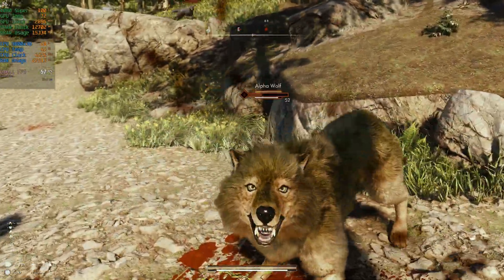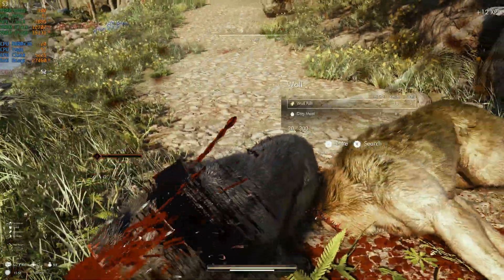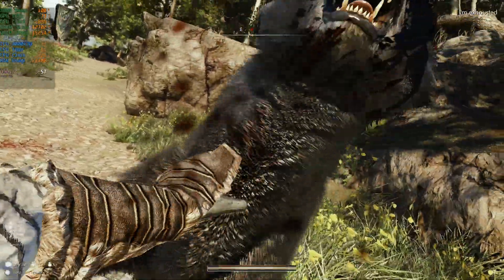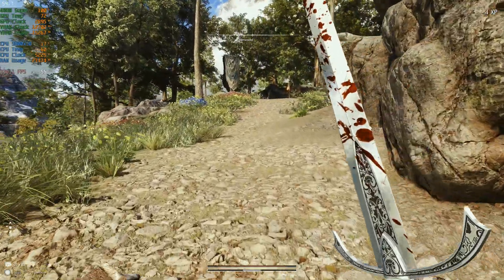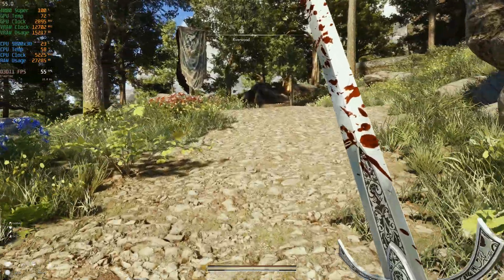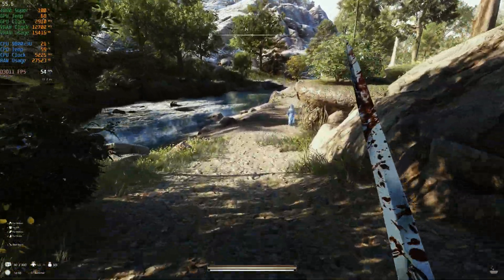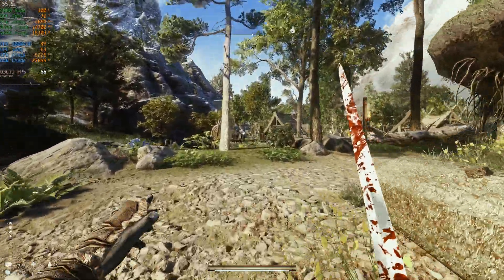Welcome back to the channel. Today we're going to be doing a full tutorial on a program called VRammer in order to gain back some performance while maintaining the visual quality of our Skyrim modlist. For those of you who are unfamiliar with what VRammer is, VRammer is a tool you can download from Nexus. It produces an output that essentially tries to gain back some of your VRam, which is one of the biggest contributing factors when it comes to performance dips with Skyrim modlists.